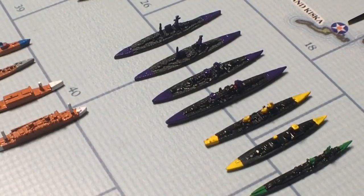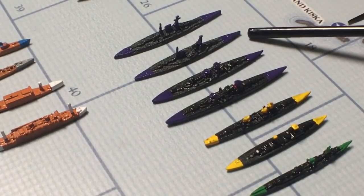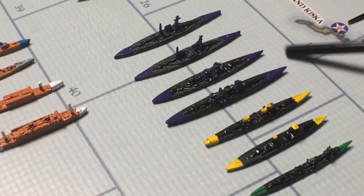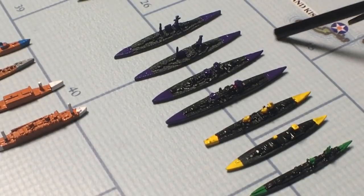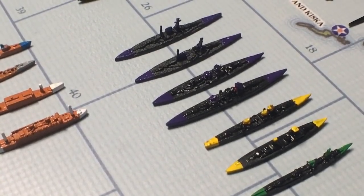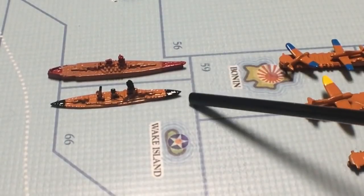If you go to Shapeways and type in Historical Board Gaming into users, or just go to Historical Board Gaming and it says buy on Shapeways, then you'll see all their stuff. If you buy from their stuff on Shapeways, you're going to get something that is the right size. Let's look at the Japanese battleships here — we've got the Yamato and we've got the regular class battleship. Even in the current rules there are two different battleships for the Japanese — the Yamato and then just a regular battleship.